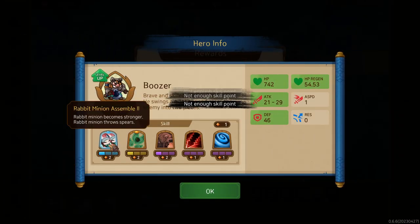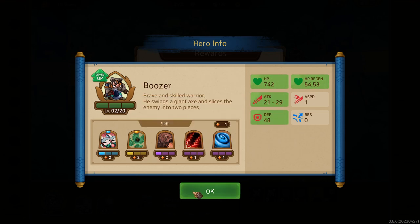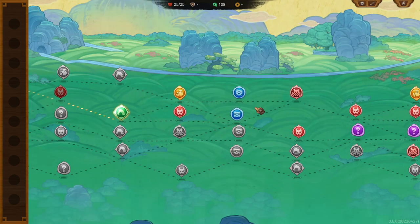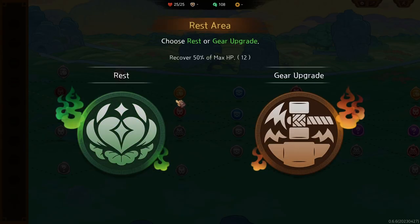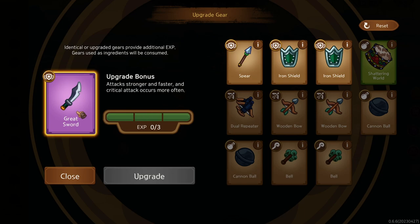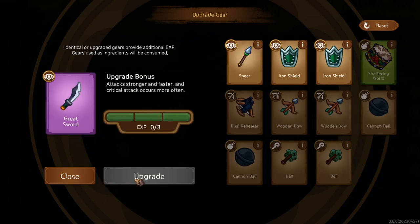We still don't have enough skill points. I just want my rabbits to be an overpowering minion. 'Attacks the nearby enemy' — oh shit, we're just going summoners today, beans! Gear upgrade.